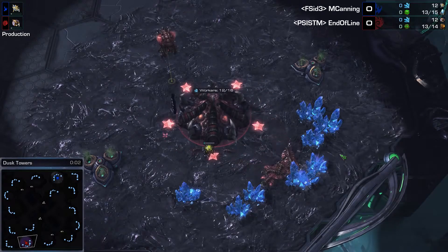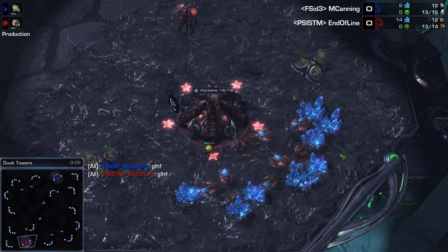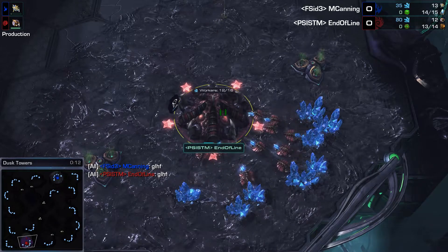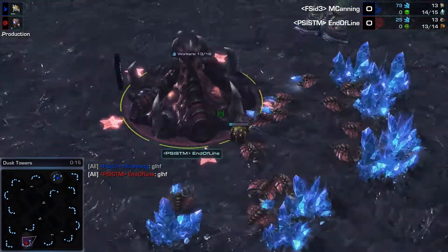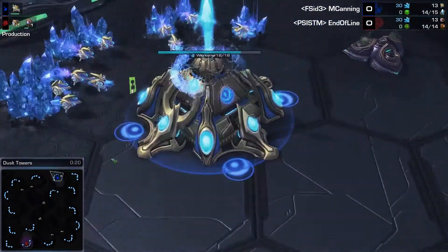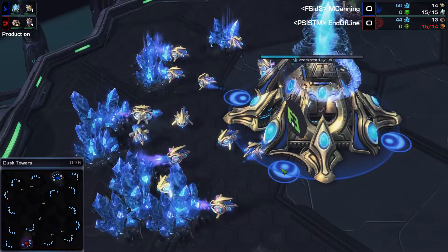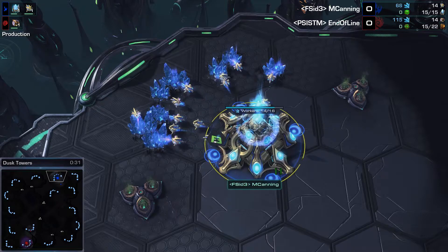Hey everyone, Heartless here bringing you guys another StarCraft II Legacy of the Void daily match. Today it is going to be a Protoss vs. Zerg on Dusk Towers. Spawning in the bottom left hand corner playing for Psystorm Gaming as our Red Zerg is End of Line, and spawning in the top right hand corner playing as our Blue Protoss for Flipside Tactics is M. Canning. Protoss vs. Zerg — this is a fun one.